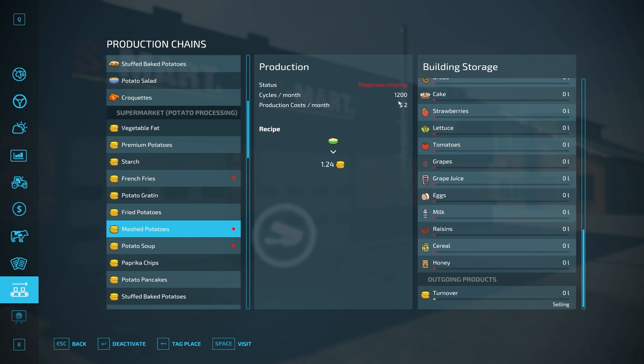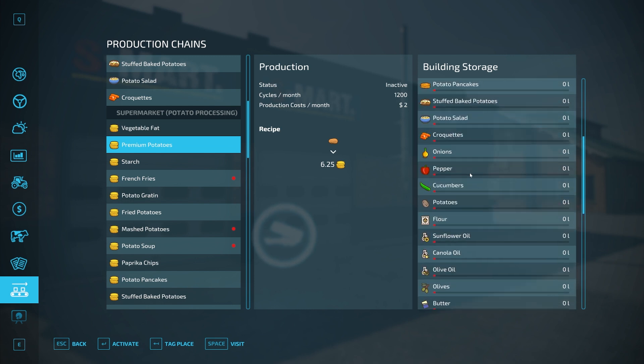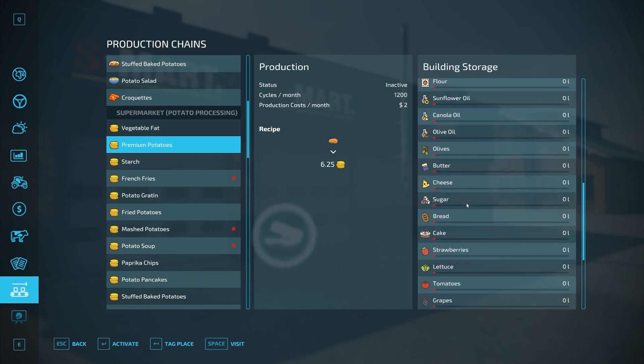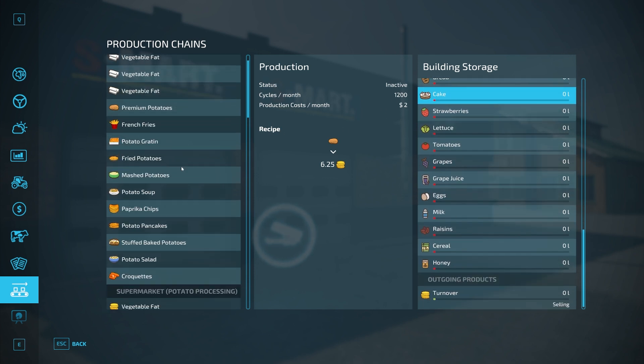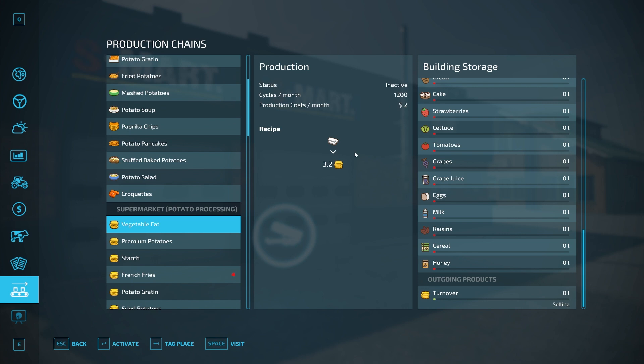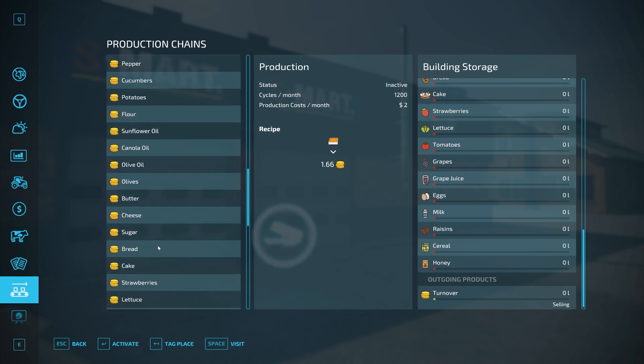The problem is you're not going to be able to sell all of them at once. Each one of these categories will only hold 4,000 liters at a time, and it's going to have limited cycles. For example, vegetable fat will only sell 1,200 liters per month based on cycles per month. Most are similar — some are around 1,440 and some up to 1,800, like peppers at 1,800 liters per month.